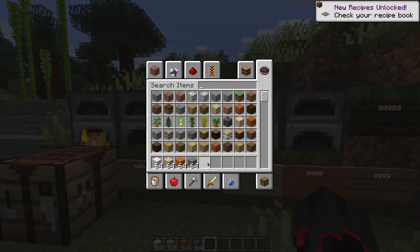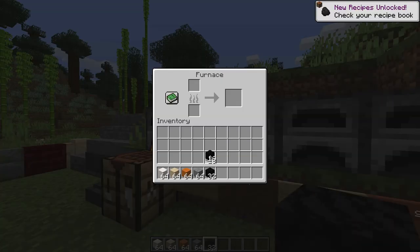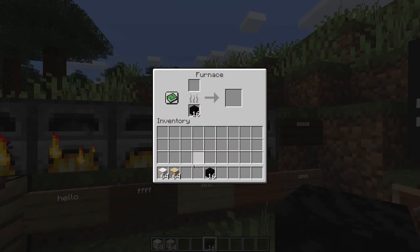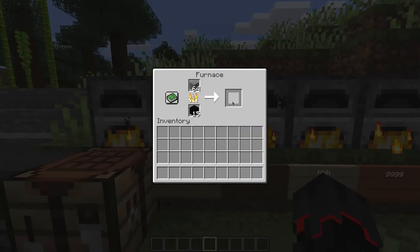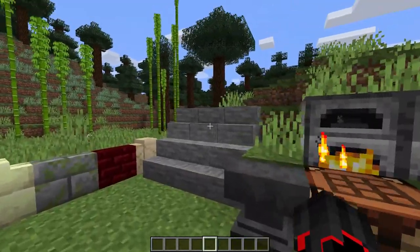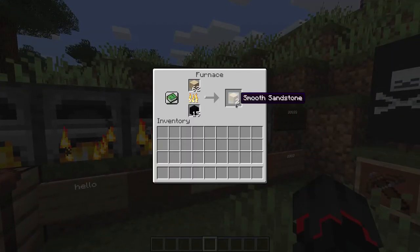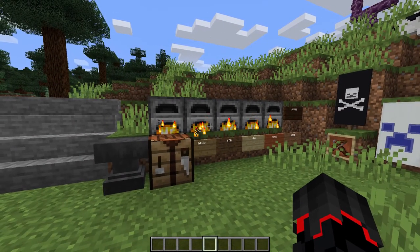Add a few furnaces right here, get some coal. As you can see, the stone cooks into smooth stone, which you are of course able to craft into smooth stone slabs — which used to be the normal stone slabs. And smooth red sandstone, smooth sandstone, and smooth quartz right there. So there you go.